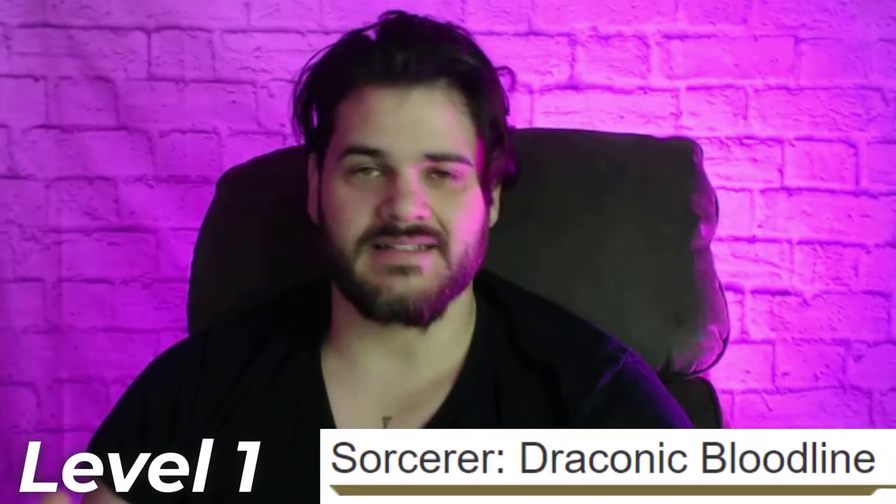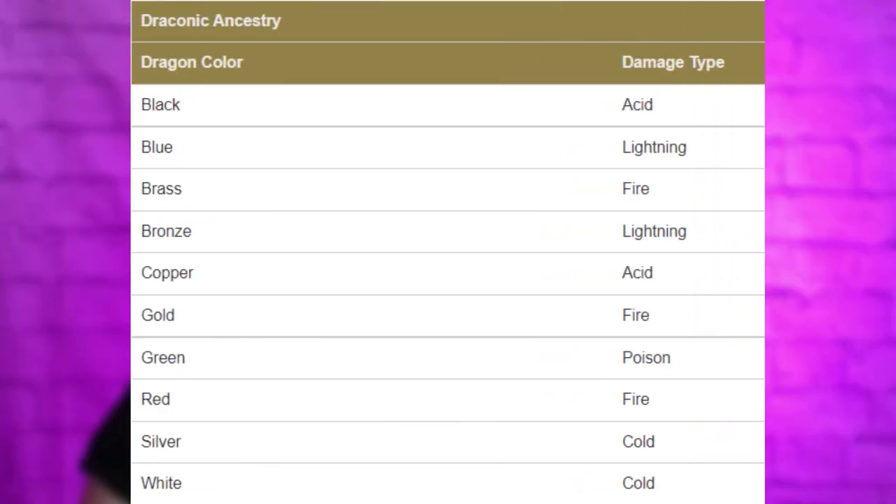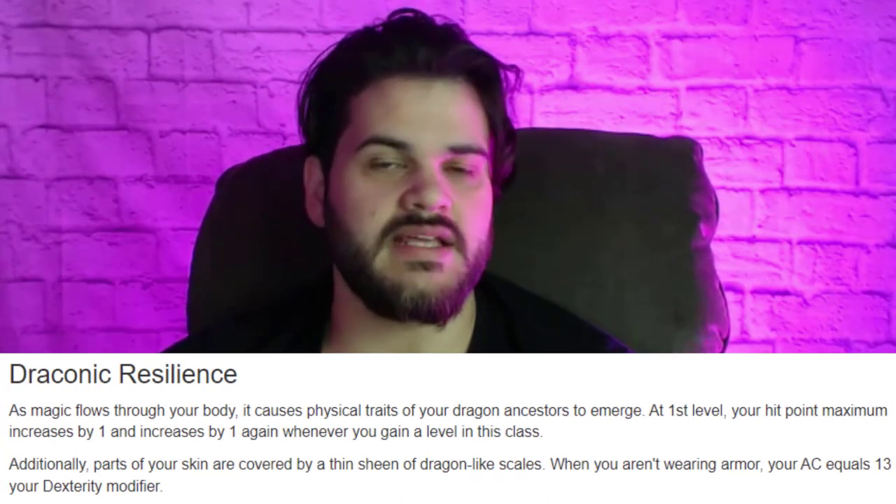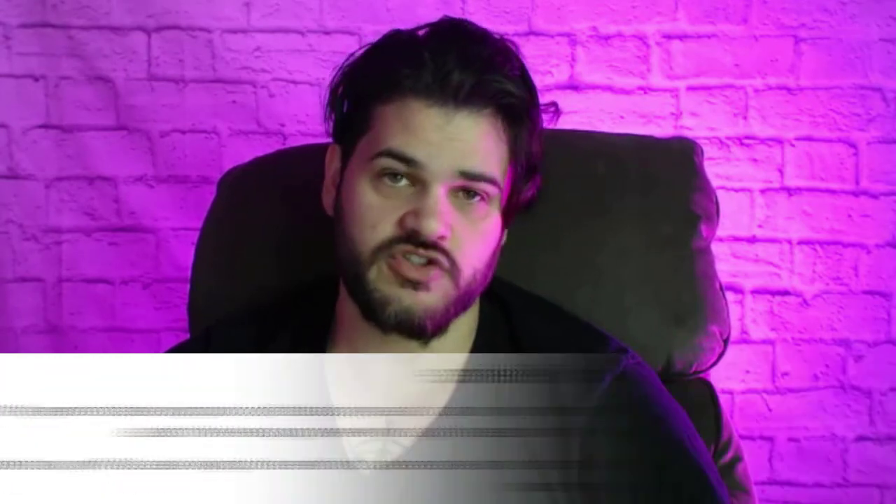At level one we're going into the Draconic Ancestry Sorcerer. We're going to be some form of the cold dragon flavor, so white or silver. This gives us right off the bat a solid AC bonus and a solid health bonus, just making us a lot more tanky than most sorcerers are, which is nice.